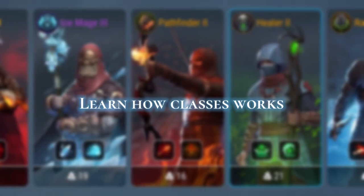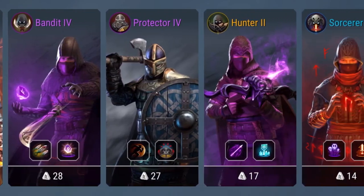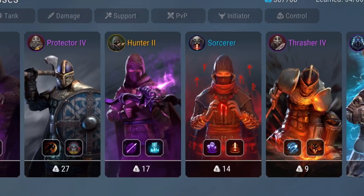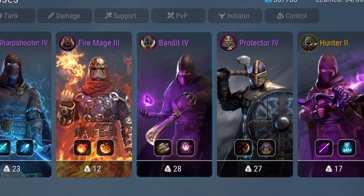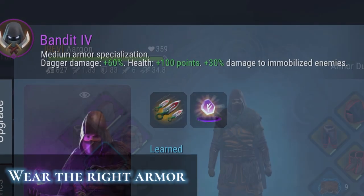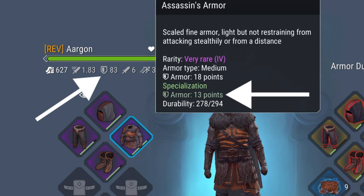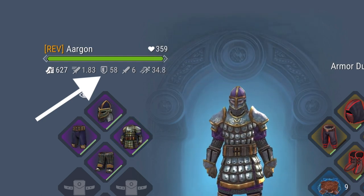Second, you need to learn about classes. Classes are essential for most situations. Before I talk about them, you must learn how to use them properly. Let's say you want to use the Bandit class. It is a medium armor specialization and dagger class, which means you need to wear medium armor type so you can have extra defense. Otherwise, you don't get any bonus at all.